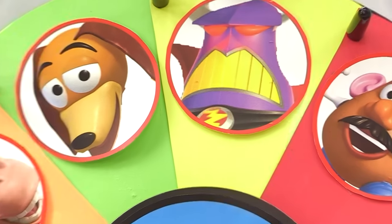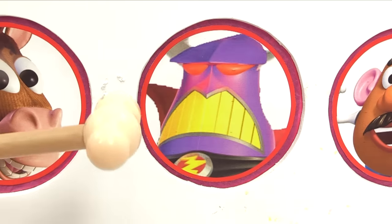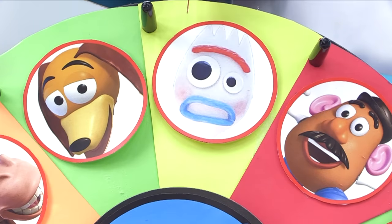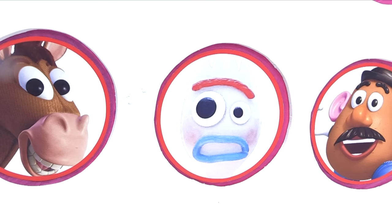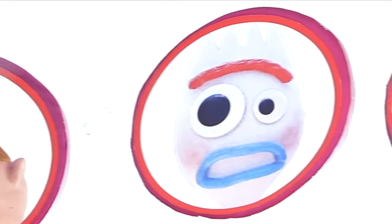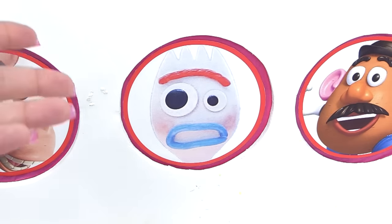We landed on the Evil Emperor Zurg — uh oh! Let's get into his circle. One, two, and three. Wait a second — that's not Zurg, that's Forky! But that's Zurg on the spinning wheel. This just got totally weird — Zurg turned into Forky! If you guys don't know who Forky is, he's the DIY handmade toy in Toy Story 4, the new addition. But why did Zurg turn into Forky? Is Forky Zurg's evil brother, or is Forky Zurg himself?